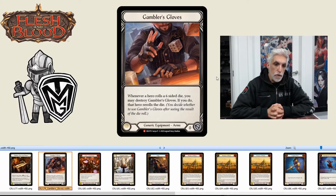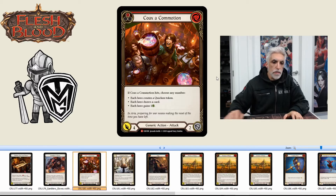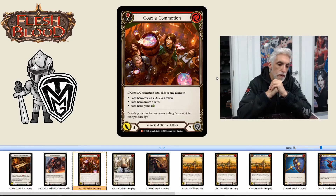Coax a Commotion: if it hits, choose any number of the following. It's a zero cost card doing four damage, one pitch. The options are: each hero creates a quicken token, each hero draws a card, and each hero gains one life. You get to choose between those things.